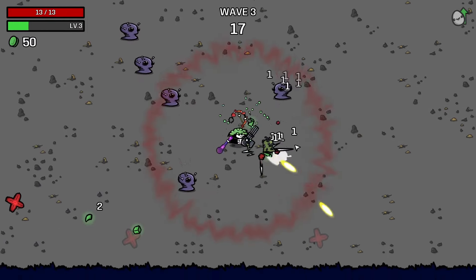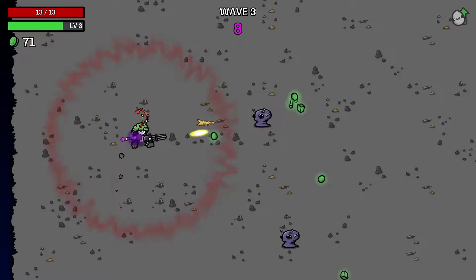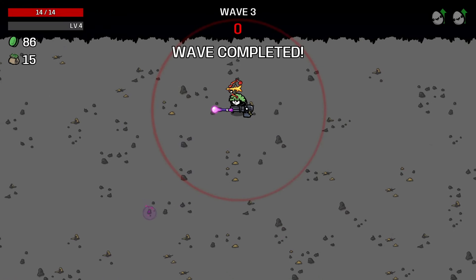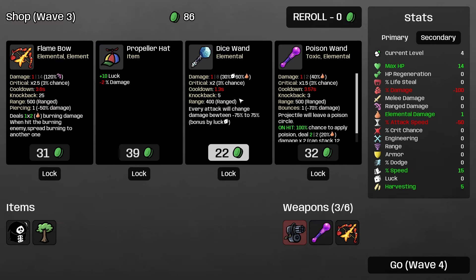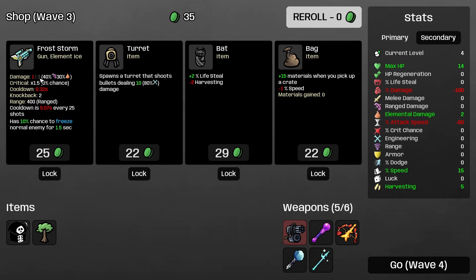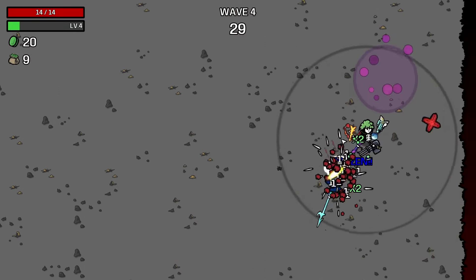Every now and then a tree spawns, and when you destroy it you get a bunch more XP coins and you also get heals from it, so you can heal yourself if you're losing HP — pretty cool. End of wave three! Let's go for harvesting and then engineering. Dice wand — I'm going for that, and an ice spear, and then a frost storm. We literally have every element in our arsenal right now!